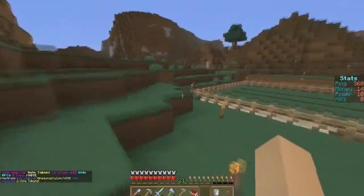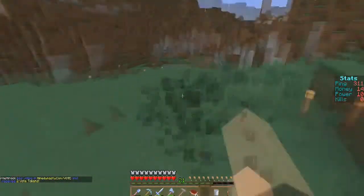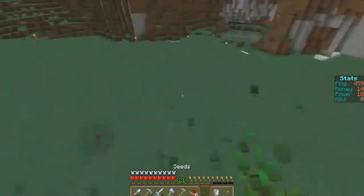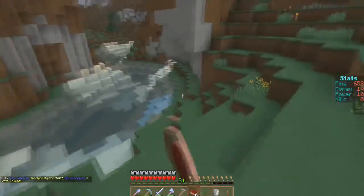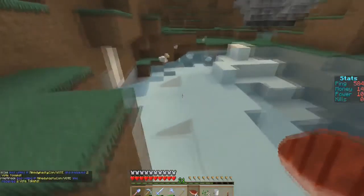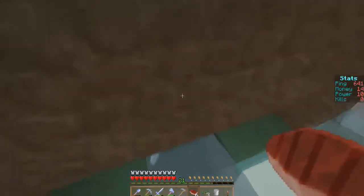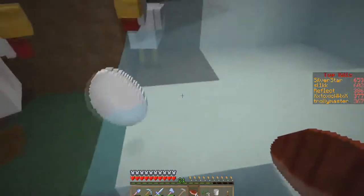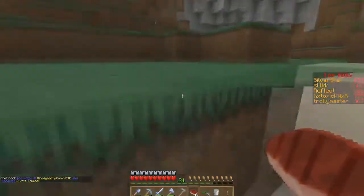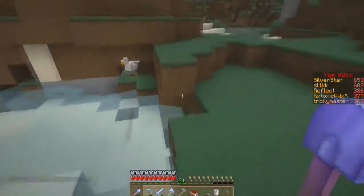And then we'll get some seeds while we're out since there's a lot of grass over here, so you can just smack them. No seeds — we got one. Give me more seeds, I need them seeds. Whoa, why are there so many chickens here? This is like a chicken trap. Give me that egg — we can breed some chickens now if it hatches. One, two, three, four — we got four. And then we need some more seeds.